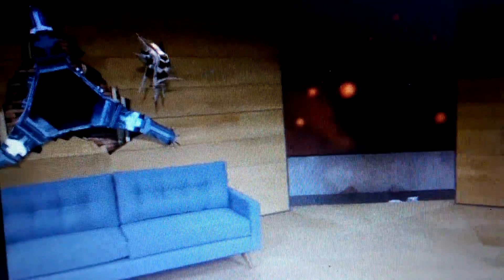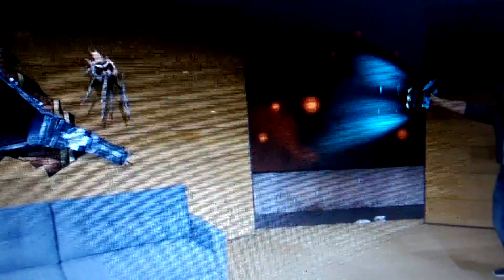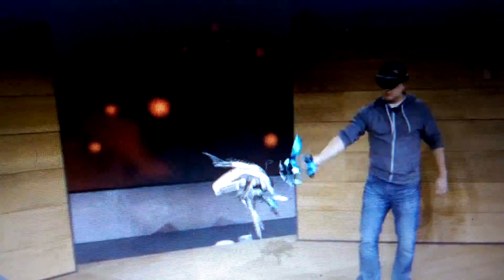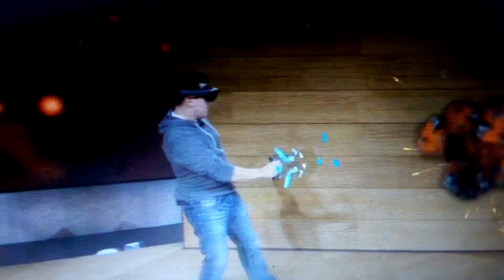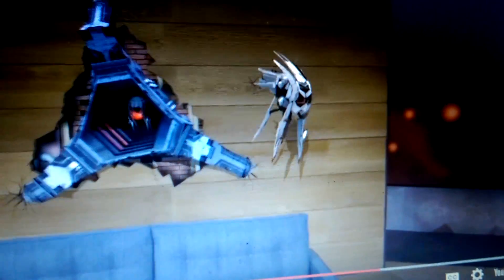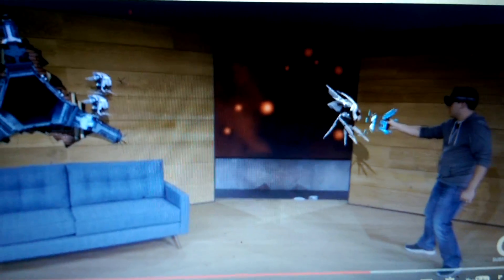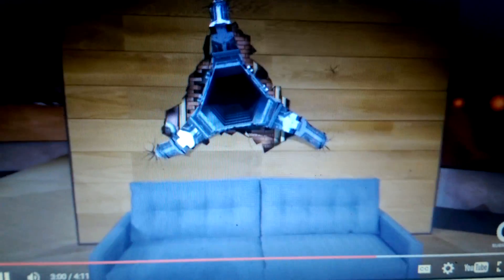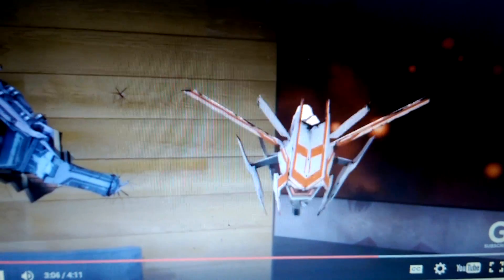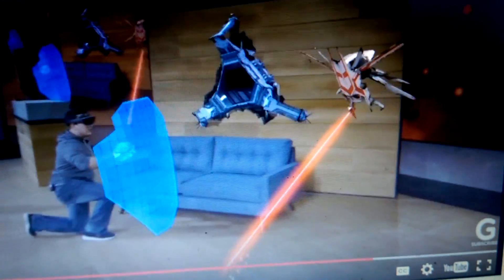That didn't work. What else you got? Vortex mode. Holograms behave just like real objects — they can interact with the environment and with each other. For larger enemies with more powerful weapons, Dan can even use his shield to defend himself.